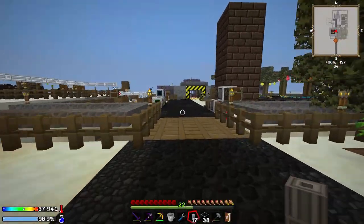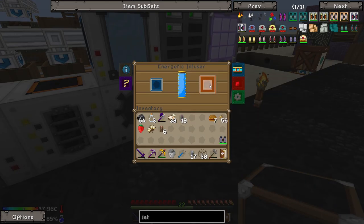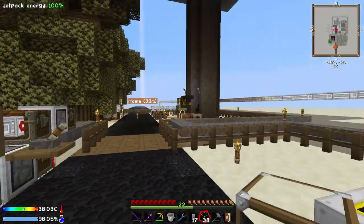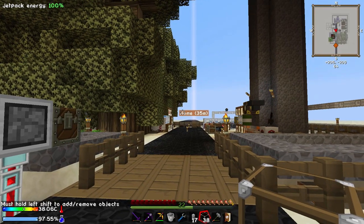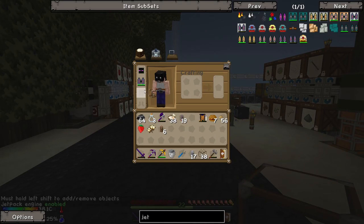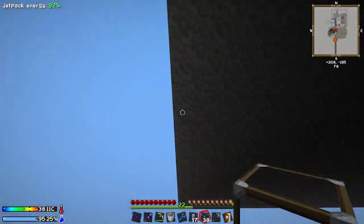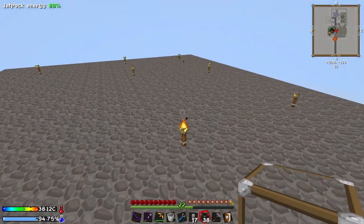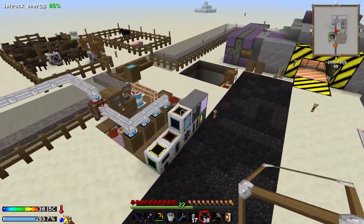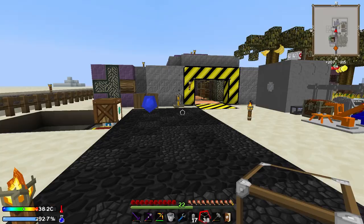So we can throw this jetpack into our energetic infuser and that will start to fill up — and it fills up incredibly quickly. Now this is where we have to make the trade — because if we take off the camelpack, we're no longer getting water supplied to us. I think it's F to enable — yes, F is enabled — and now we can fly. The leadstone one's not the best, but it can fly us to the top of our mob spawner up here if we want to check for stuff on top. I put torches up here to prevent mob spawning.